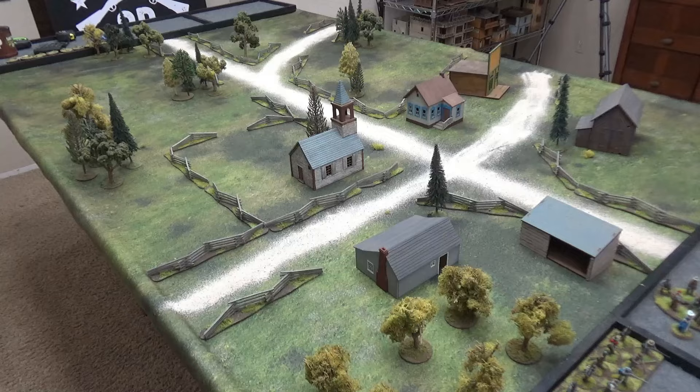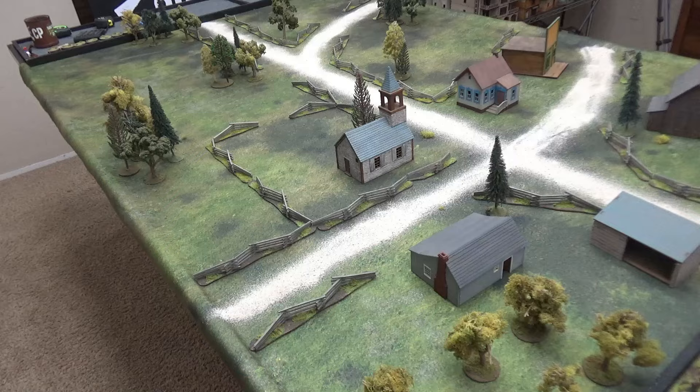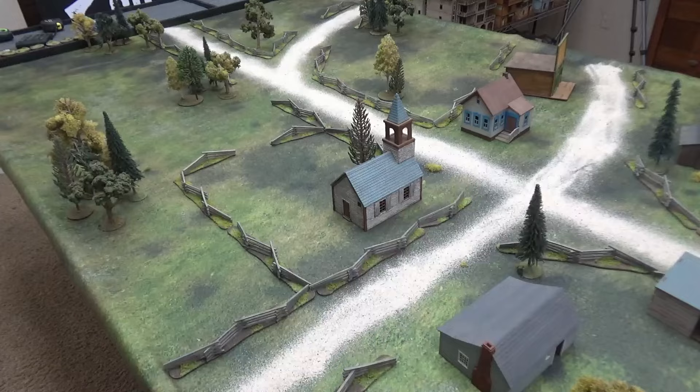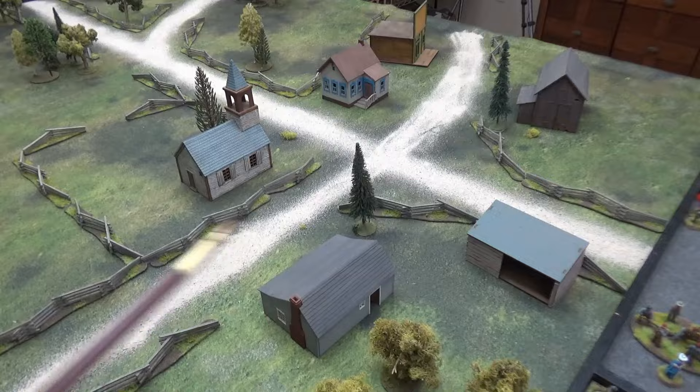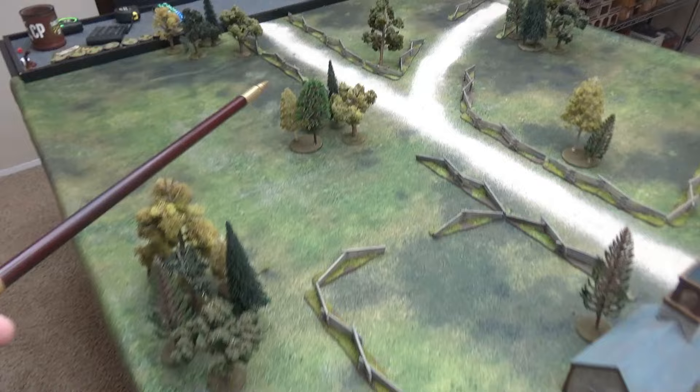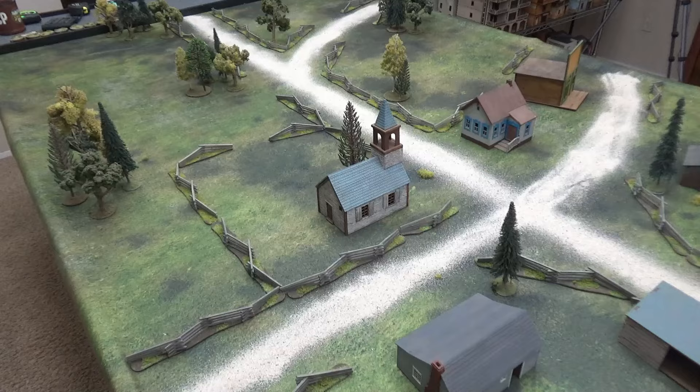Starting out, we'll talk about our mats. This is the Muddy Plains mat by Geek Villain — it's a great mat, gives a very kind of wet springy look, so check out the description if you want to get one. The terrain for today's game: we've got a lot of snake rail fencing, which is going to be light cover and a minor obstacle — TD6 remove the lowest if you're trying to cross it. All the buildings are going to be soft cover, and we have an orchard here with 6-inch visibility and soft cover, plus a few clumps of line-of-sight blocking trees scattered around the board.